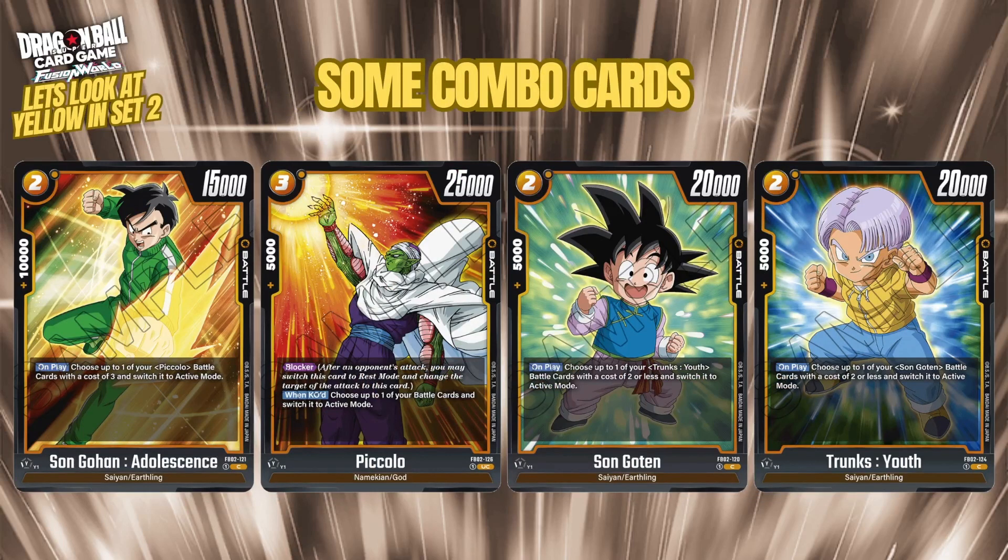Gohan and Piccolo go together as a nice combo pair. Gohan is a 2-cost 15k with 10k combo, and on play you can choose one of your Piccolo battle cards costing three or less and switch it to active mode. So if Piccolo survives a turn, you play Gohan to untap Piccolo and attack again. Piccolo is a free cost 25k with blocker, and when it attacks you can switch one of your other battle cards to active mode — great for resetting another blocker.